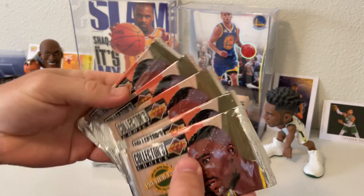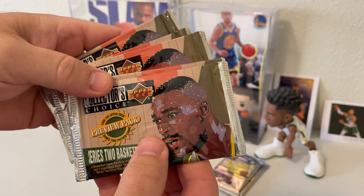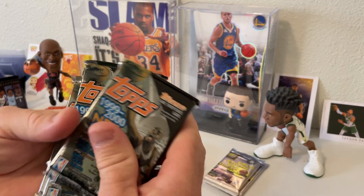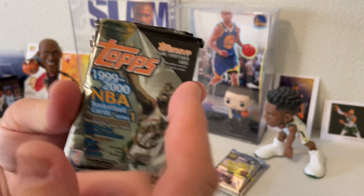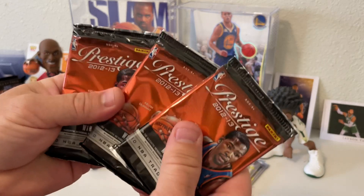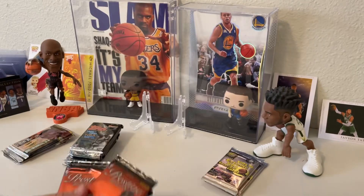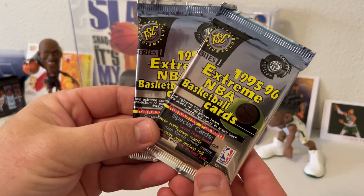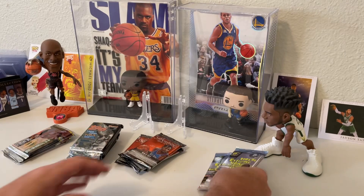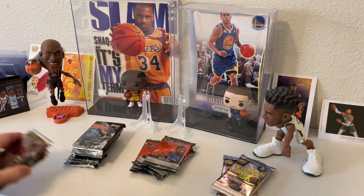We have five packs of the 94-95 Series 2 Upper Decks. One, two, three, four, five packs of the 99-2000 NBA Topps. I was able to get my hands on three packs of the 2012-2013 Panini Prestige, and two packs of the 95-96 Topps Stadium Club Extreme. Let's just start with what's first in the year, so let's do the Upper Decks.